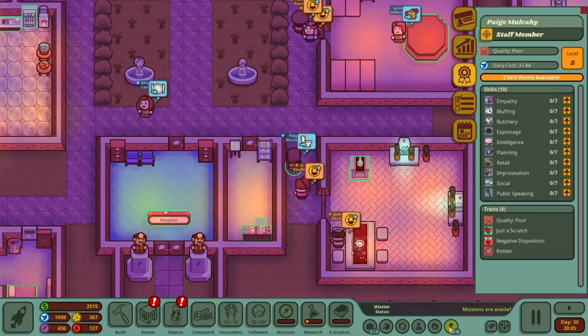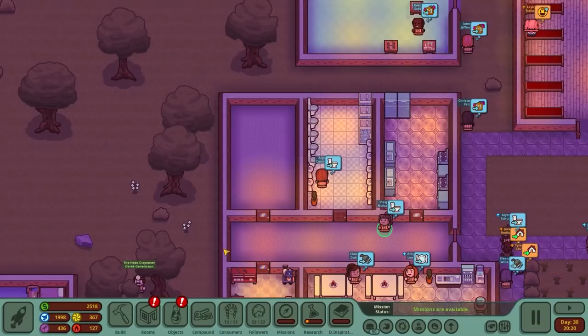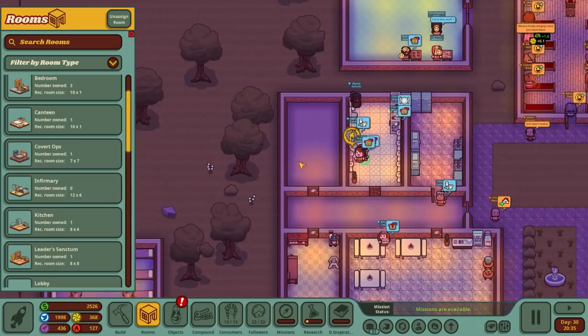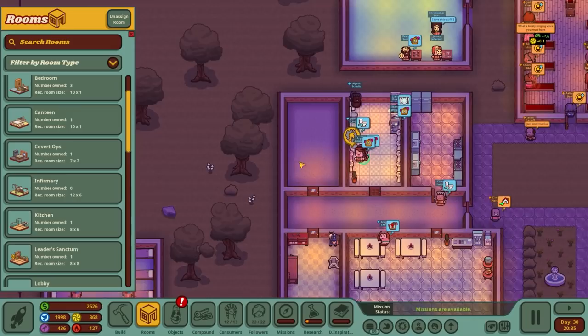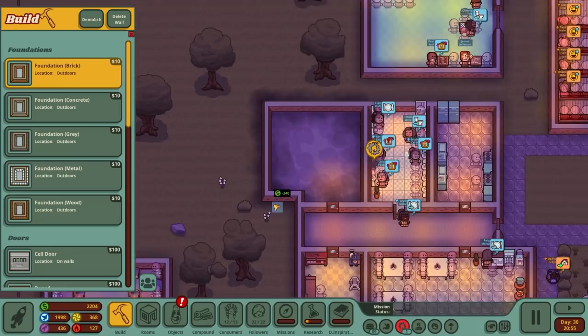Leveling up Cloy in empathy, and intelligence for Page. I found it doesn't particularly matter how you level them up - yes it would be nice to specialize, but as long as you've got a good set of skills across the board it's not too much of a drama. I'm going to extend our compound a bit more.